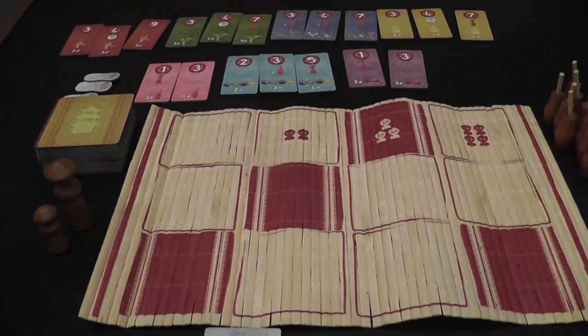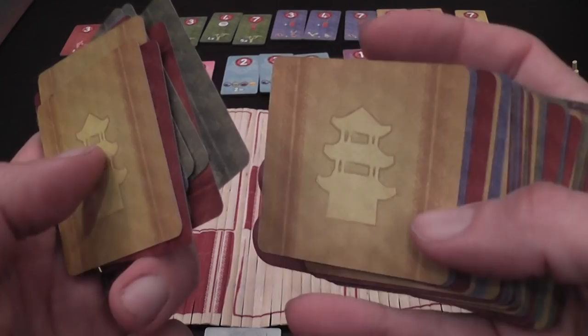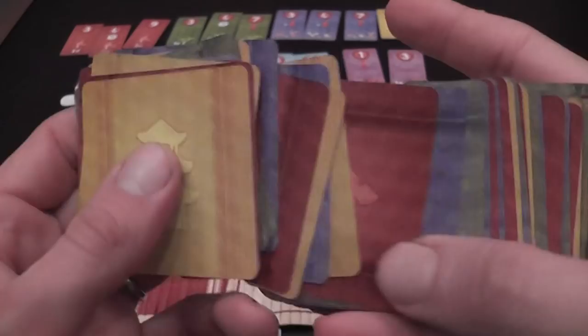Let me show how the game works. The game revolves around the use of these cards, which have different backs, so even when they're face down in the discard pile you get a sense of what's going to be on the other side — whether it's going to be a building, an animal, a character, trees, and so on.